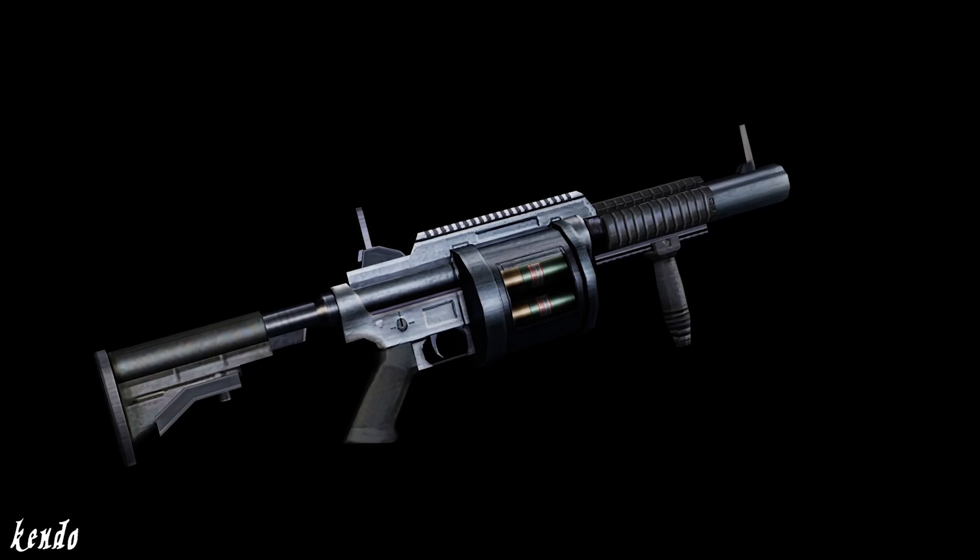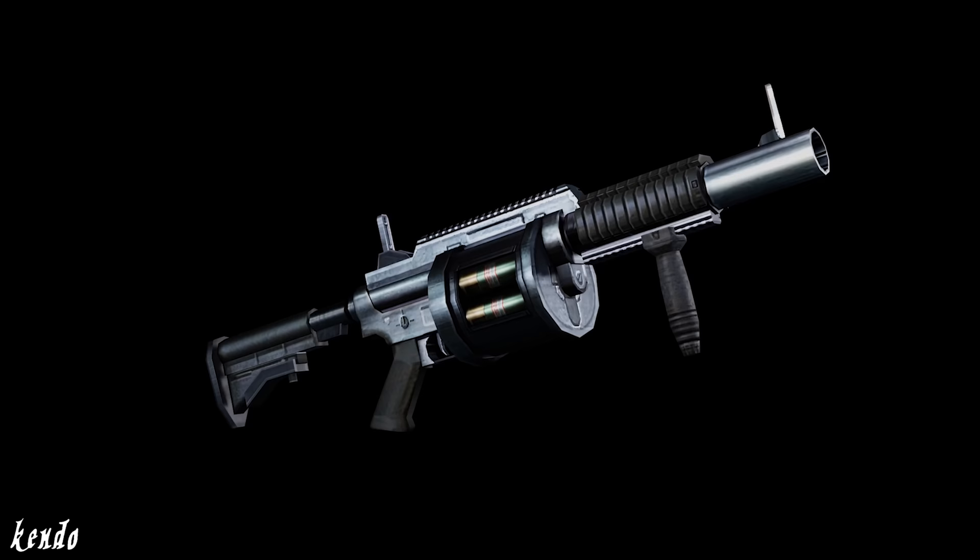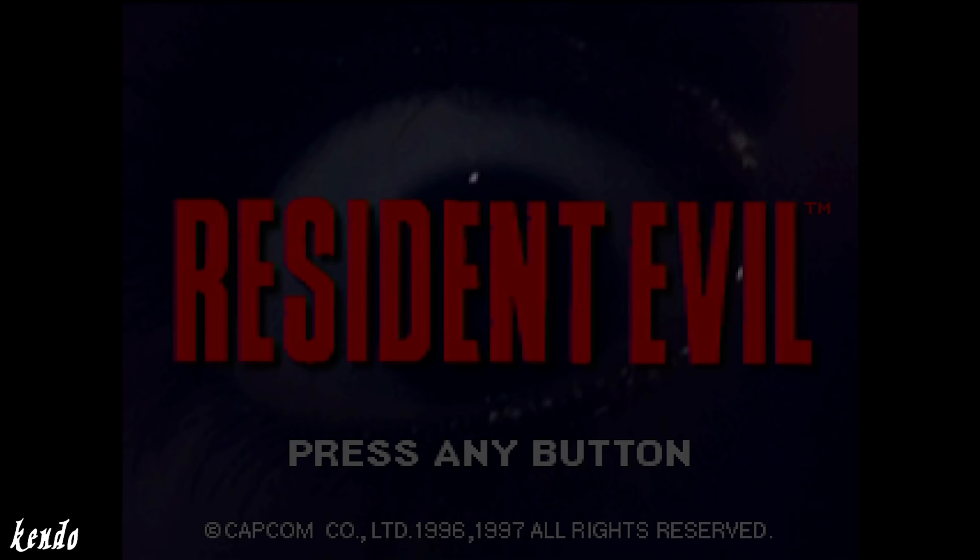While it wasn't technically adopted into the STARS arsenal, it's been most notoriously seen as the primary weapon of Forrest Speyer during the mansion incident in 1998. Now that we have it in our hands, let's take a look into its backstory, familiar design, and pivotal role in the fate of this Bravo team officer.